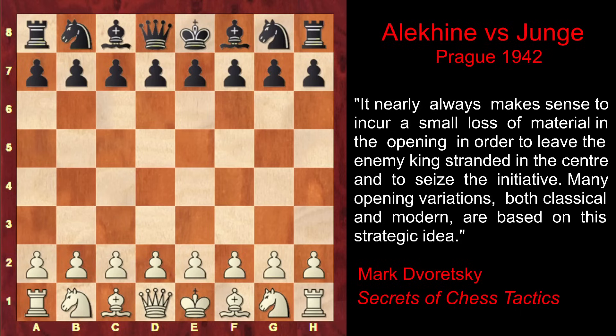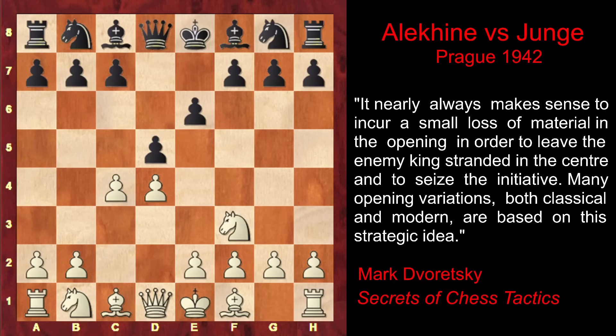Alekhine starts with d4, his opponent Klaus Junger plays d5, and after c4, e6, Nf3 and Nf6, Alekhine plays g3, transposing into the Catalan opening. The idea is to fianchetto the bishop and put pressure on Black's queenside.